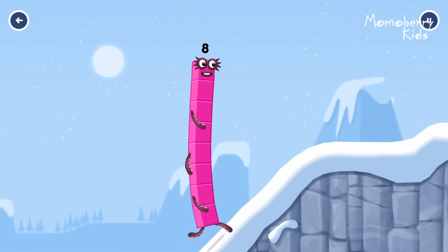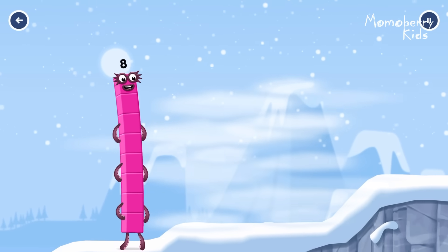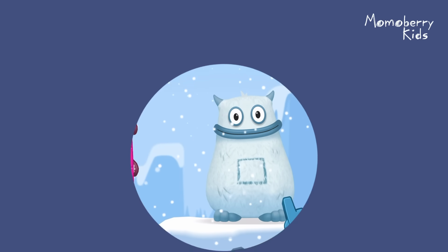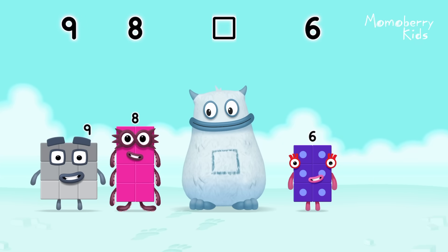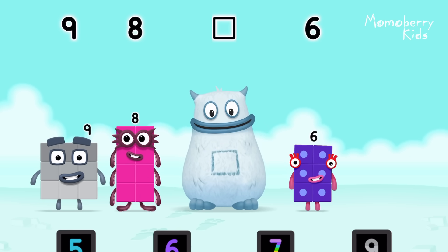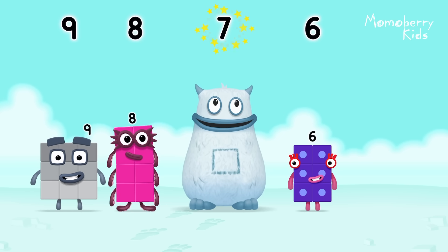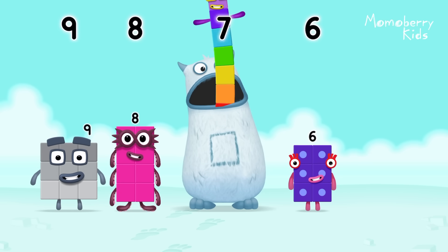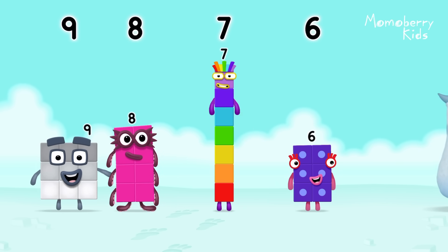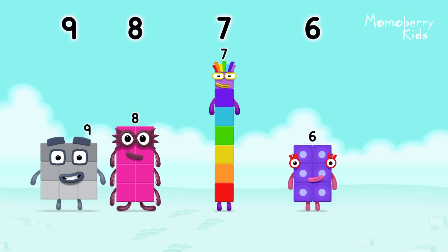This is great. Yum yum, there's someone in my tum. Find the missing number to reveal who's inside Big Tum's tum. 9, 8, yum. 7. Yum yum. Who's in my tum? 7. You got it. 7 was in my tum. Well done. 9, 8, 7, 6.